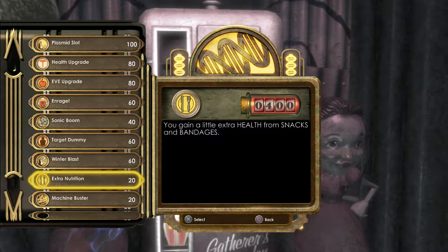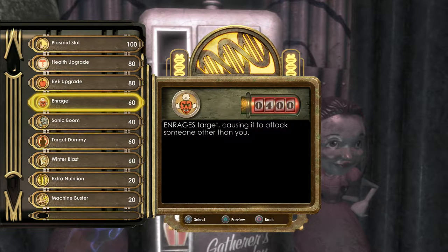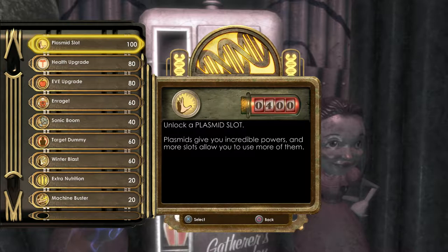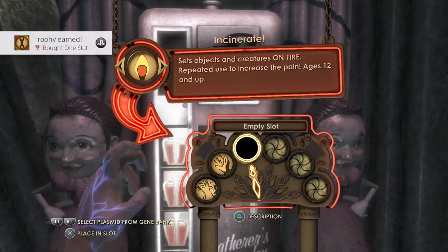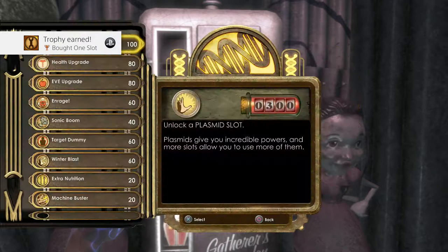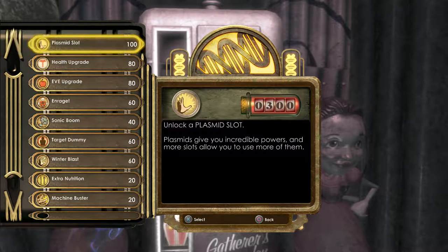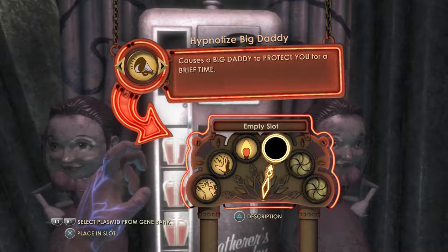Extra Nutrition allows us to gain a little extra health from snacks and bandages, and Machine Buster just increases damage against robotic enemies — cameras, bots, and turrets. But the more interesting one is plasmid slots. We need at least one more, because I'm going to put Incinerate into that slot, and there we have another trophy. Now I'm going to add another slot.